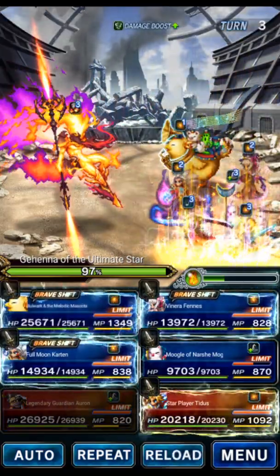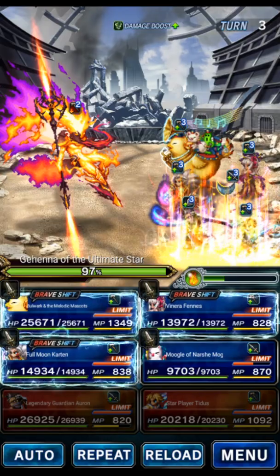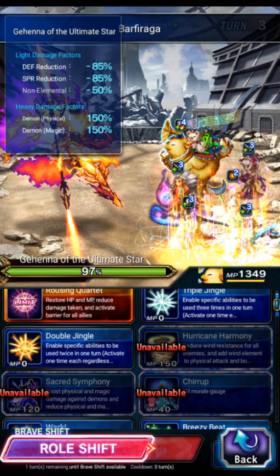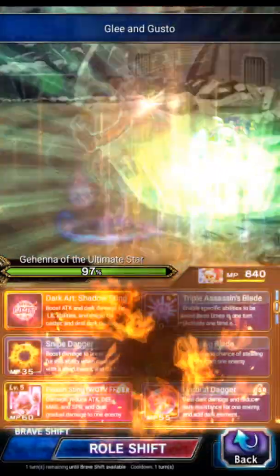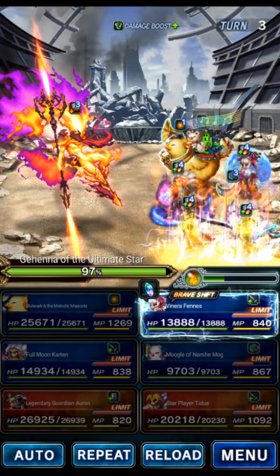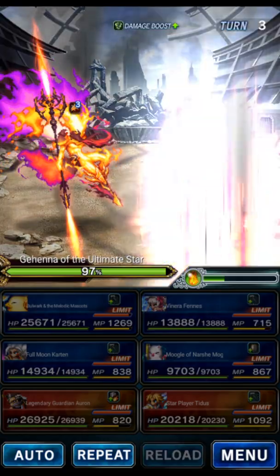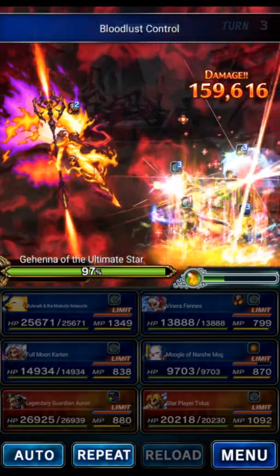Turn 3 is going to have a Flare Sting — we're going to guard Titus. Flare Sting is a single-target 400% fire imperil followed by a fire accuracy attack. To deal with that, we guard Carton, use Moogle Mog to Barfiraga, Bulwark to double, Mixtape again, and Glee and Gusto for magic mitigation later. Then we shift Venera and four-stack Mirage with Shadow Serpent. If you don't have Venera and are using Lara Croft or Hawkeye as your breaker, as long as the boss is broken, Shadow Sting won't deal much damage — you should be totally fine without a four-stack Mirage.